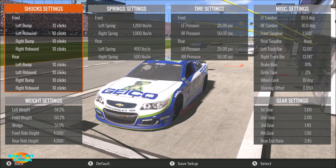Moving on to the weight settings: this is an oval so we're always turning left, so left weight is maxed out at 54.2%. Front weight is down to 50.2%, which is basically my minimum, because I like the weight distributed fairly evenly between front and rear — but just a little extra on the front for added stability when cornering.